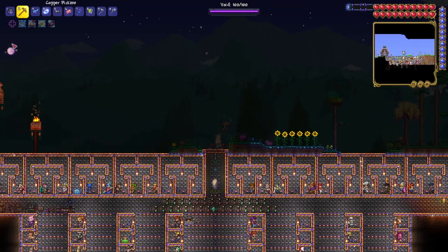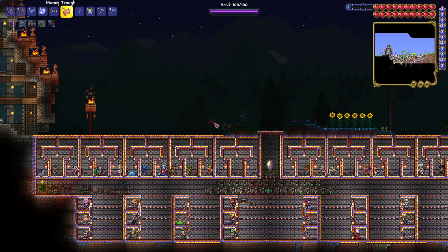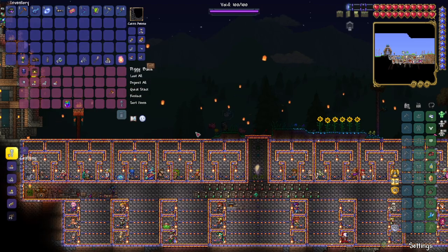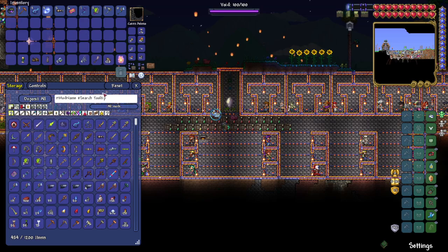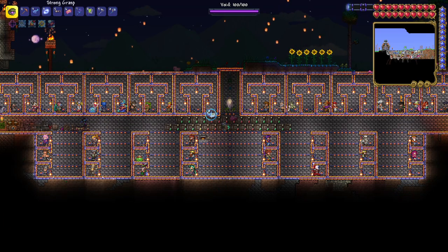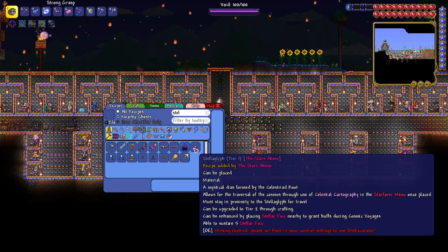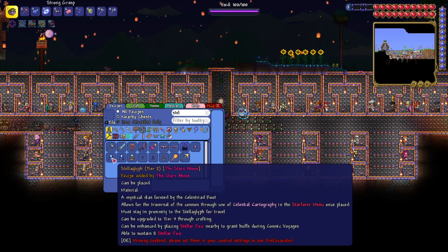We are on the world of chaos. I've added these prismatic cores into the piggy bank for reasons we're gonna get into. Everything else I'm gonna toss into storage because we don't really need those. The reason I want that is because we have this — the Stellaglyph Tier 1. Doesn't really seem like we can go anywhere with it, but we have it and we need the Tier 2 version.